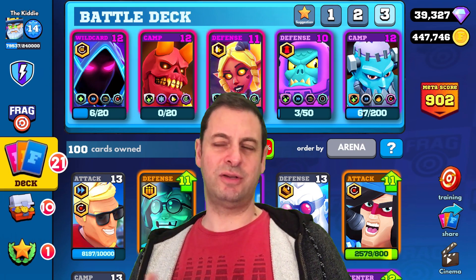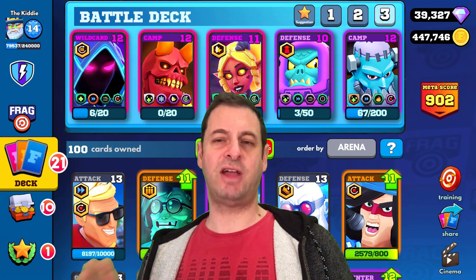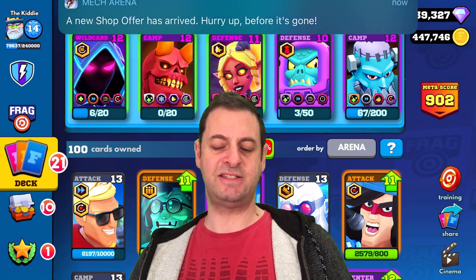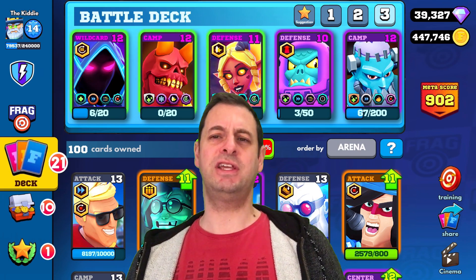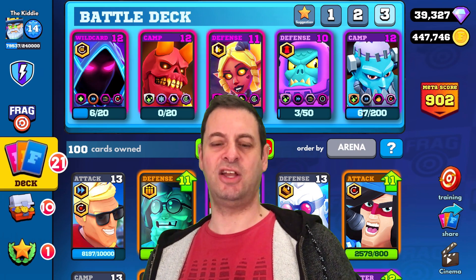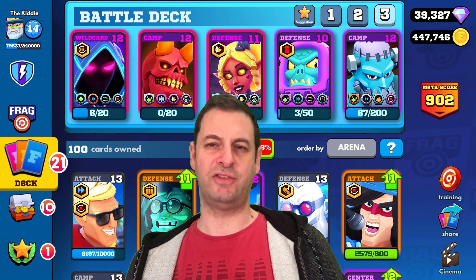We will also have a little chat about the 1.9.3 update that's around the corner, and Piper Reese — we'll have a little chat about that, our hopes and dreams, what we'd like to see. But we're going to be doing three games with this Halloween deck: the Normal, the Payload, and the Street Frag.